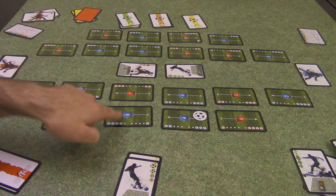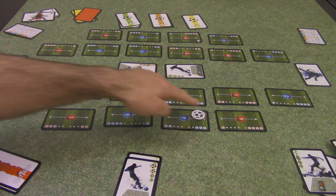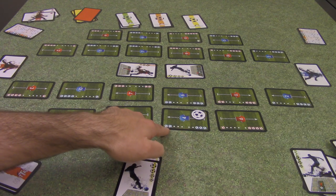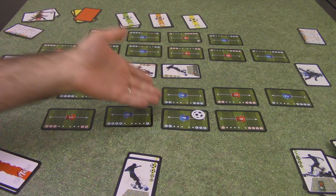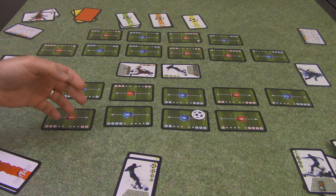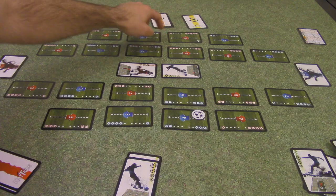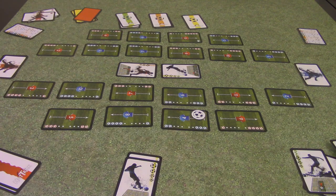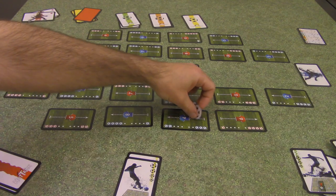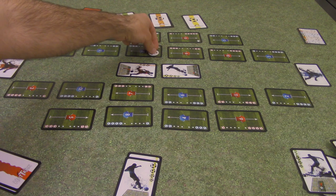The blue team is playing a short pass, meaning they're trying to go one line forward. We add up the strength of the action. For the attacking team, you add up all the ball icons on the top half of the card — two from player four, two from player six, and four from the card itself for a total of eight. The defense does the same using the bottom half — one from player eight, three from player six, and three from their card for a total of seven. Blue gets the pass off by a strength of one, and the ball moves forward one line to their teammate with the lowest jersey number — player number seven. You discard those cards and start the next turn.